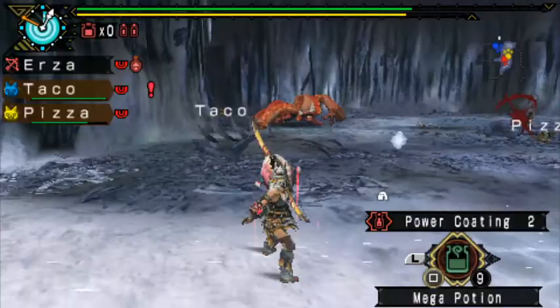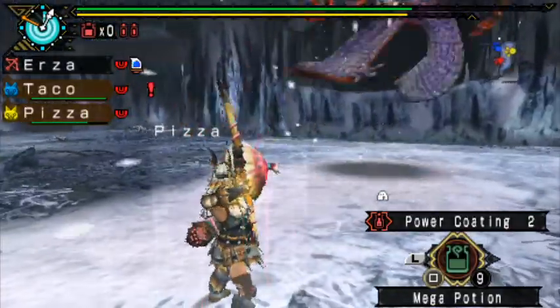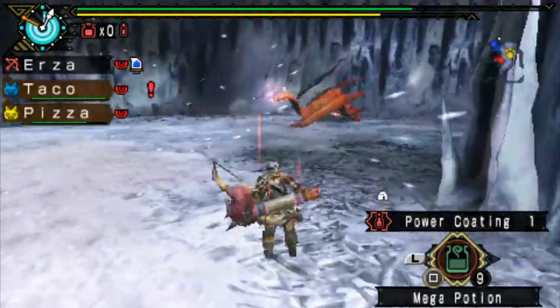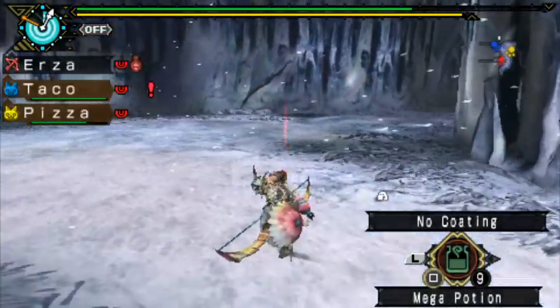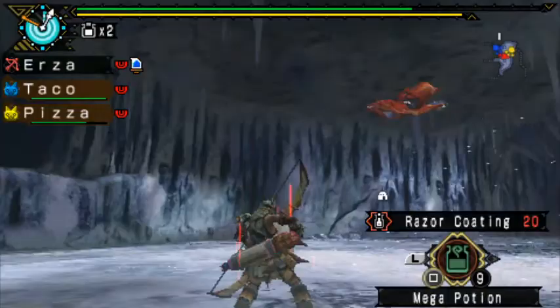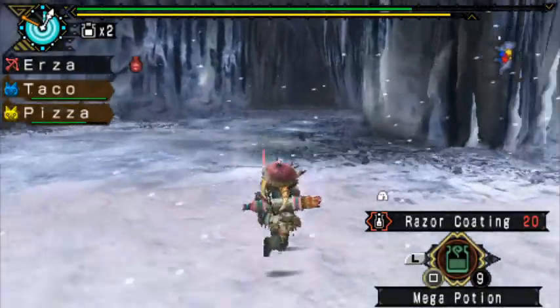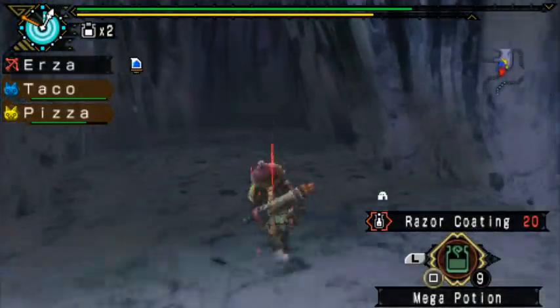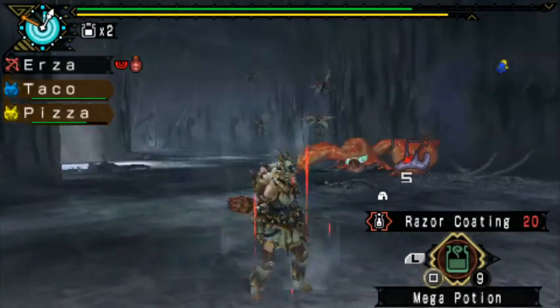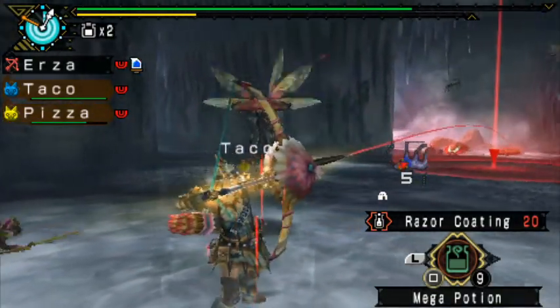There are three coatings left. So right now it's actually his tail - I can't believe how fast he is. I can't... he just jumped away from that arrow there. Matrix Giginox. Agent Giginox. This is also rather boring - it's a boring fight.